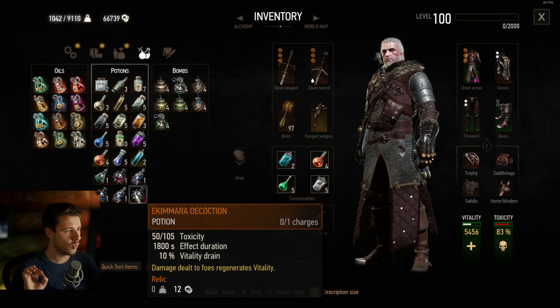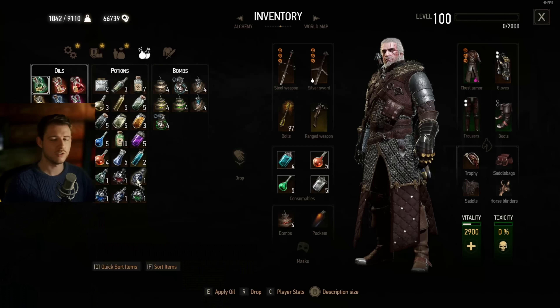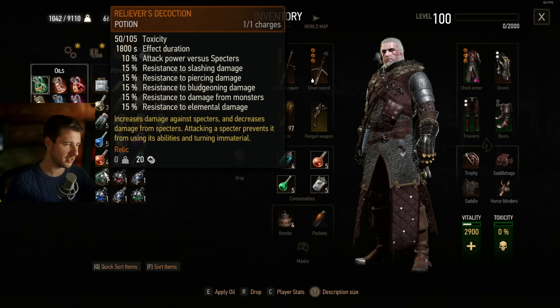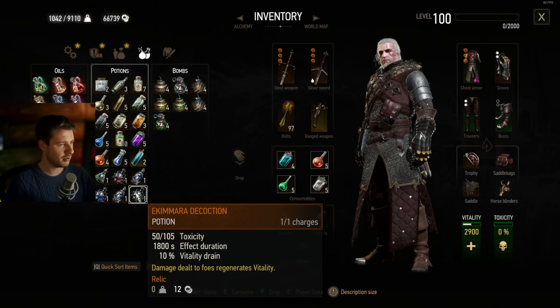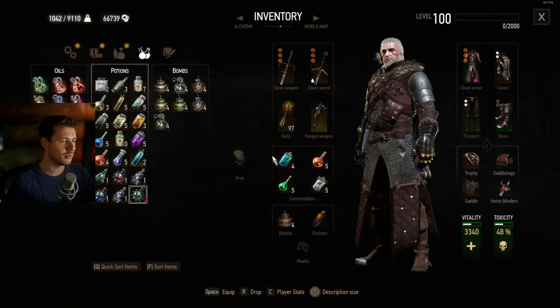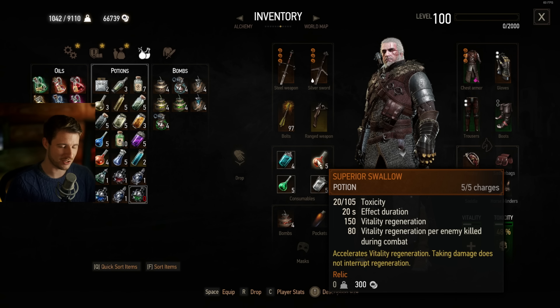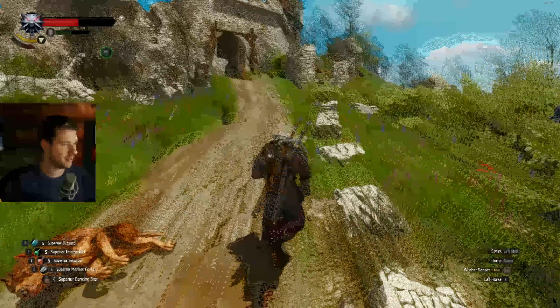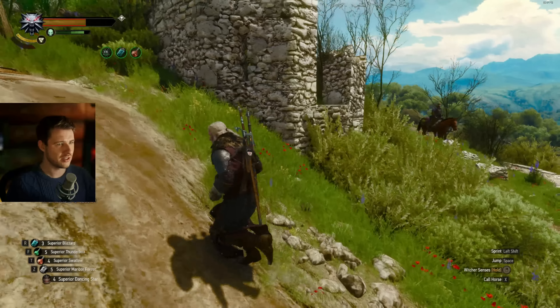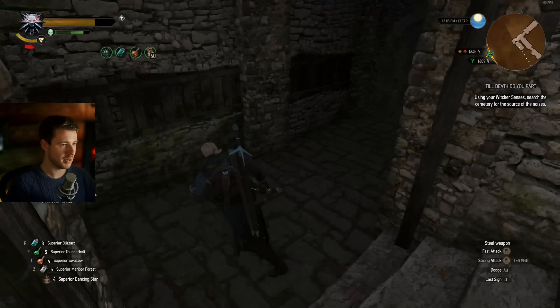Let's prepare for a fight with this build. You have all your desired decoctions in your inventory — six maximum. All others you've dropped or put with Hugo. I put in an Ekimara decoction because I like it most. You also want some potions — they last forever as I told you. Blizzard can be totally awesome, it's a slow-time effect. Swallow is a must-have because it regenerates vitality. Third is Thunderbolt. Put in the Blizzard, put in the Swallow, and you regenerate vitality. Then go into the fight — you're above 55% of the maximum toxicity level needed to keep potions active.